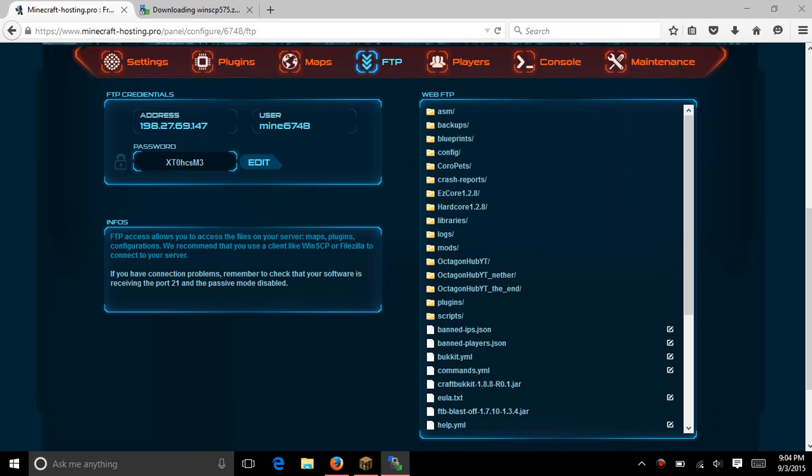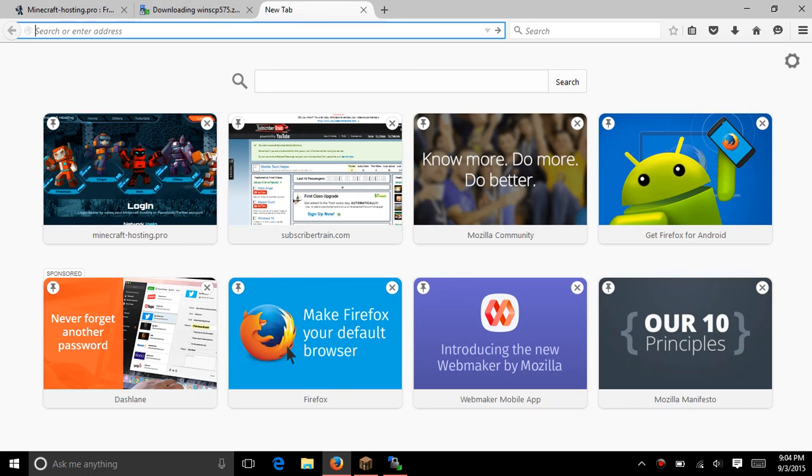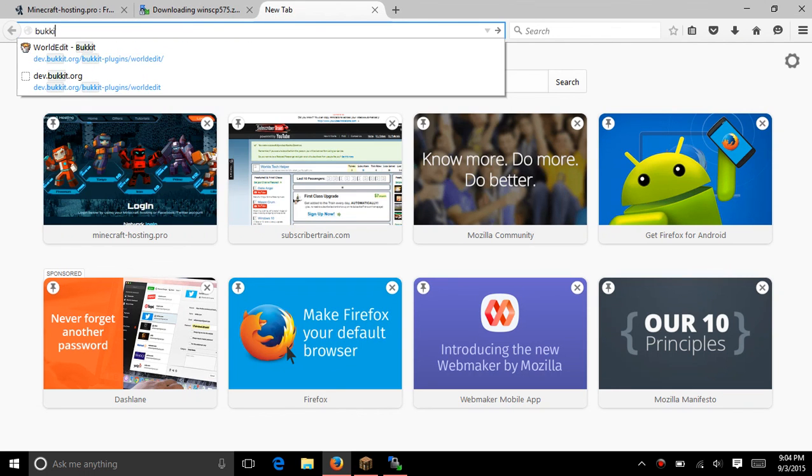And our goal is to download WorldGuard. So go to Bukkit.com — I will have the link in the description also.